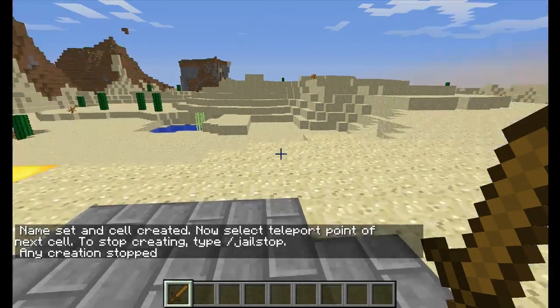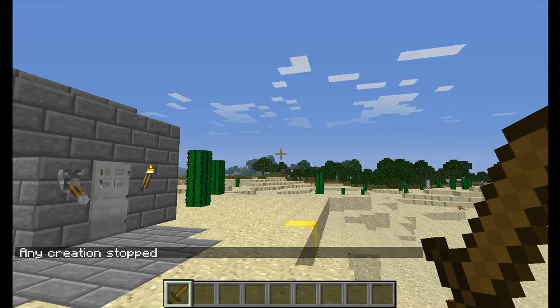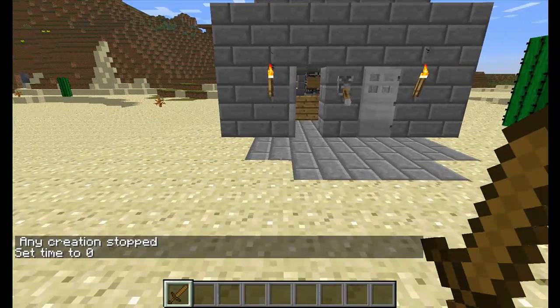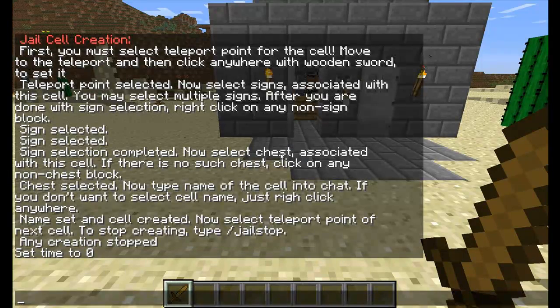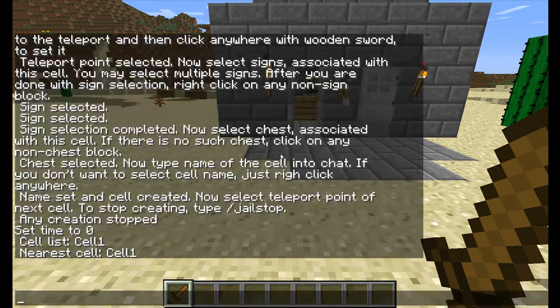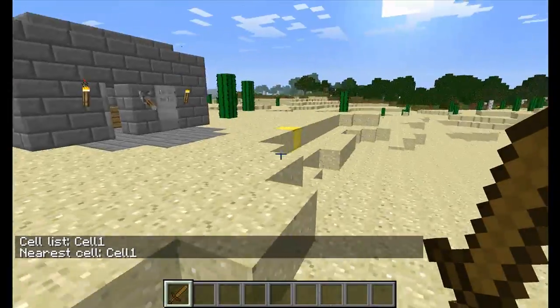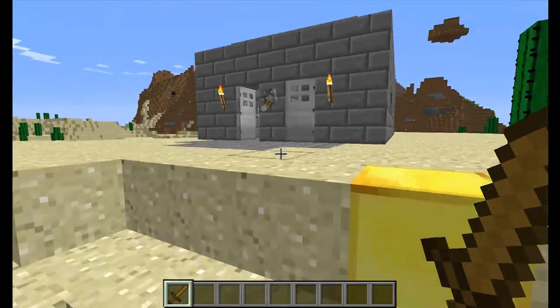So we type '/jailstop' to finish. That's how to create a cell. Let's verify it's been created — do '/jail list cell' and then the jail name 'jail1'. And there we are: we have the cell list. There's only one cell called 'cell1', and the nearest cell to my location is 'cell1' because there's only one in the whole game. We can create multiple more, but in this world there's only one.